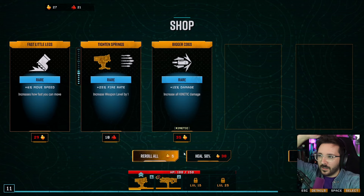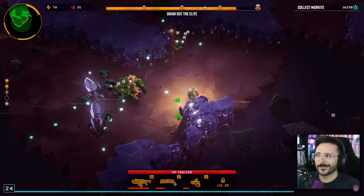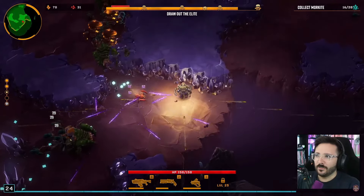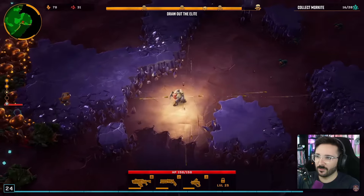The weapons are really fun, and you get to choose a different type of attack for a specific weapon once you level them up to level 12 — so you can expect, for instance, to fire electrical or plasma bullets.